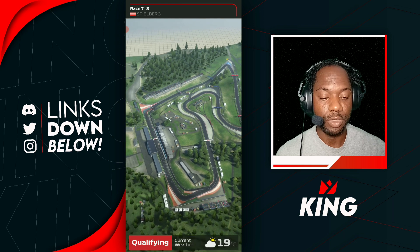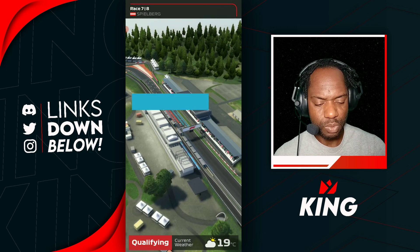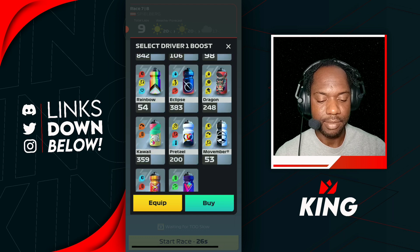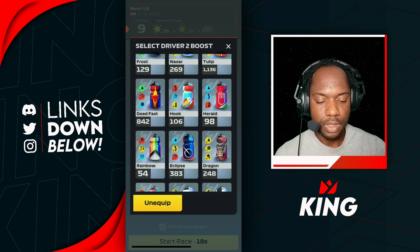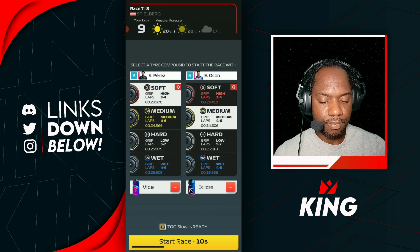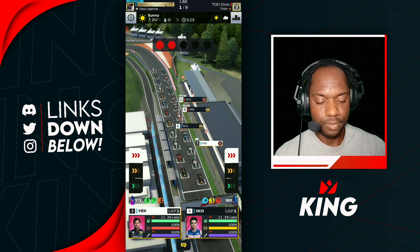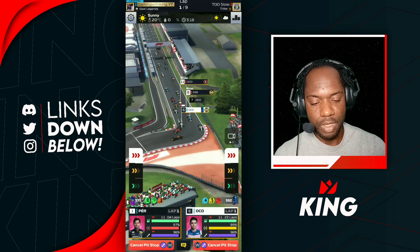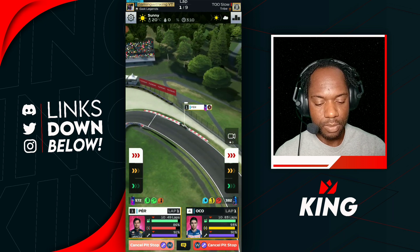Here we go for our next one — Austria, the Red Bull Ring, the track where you're going to get the fastest lap this event. Let's see where we qualify — P3 P6, looking good, we'll take that. Since Perez is out in front we're going to give him the vice so he can go for the fastest lap. For Ocon, I want to give him something with fuel — I'm going to give him the eclipse so he can follow Perez. Let's go — fast start method. Perez down the inside, what a drive.